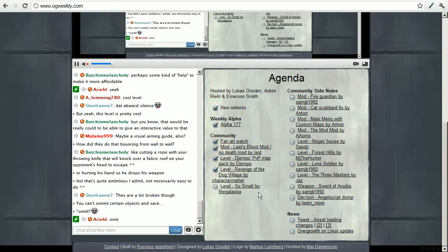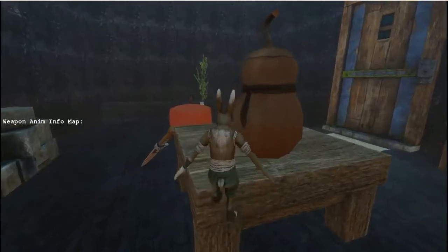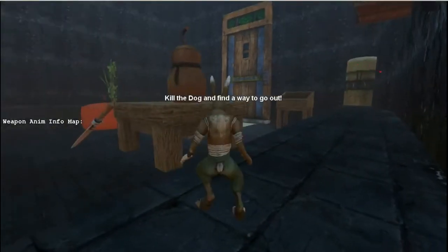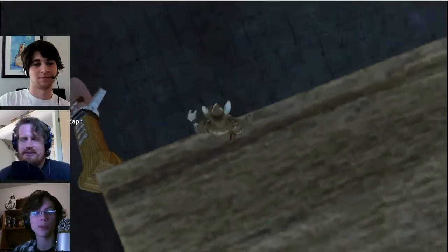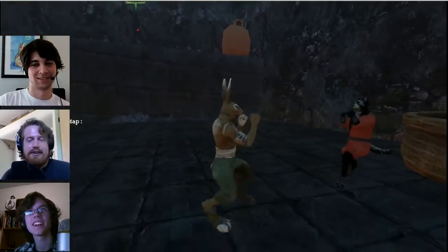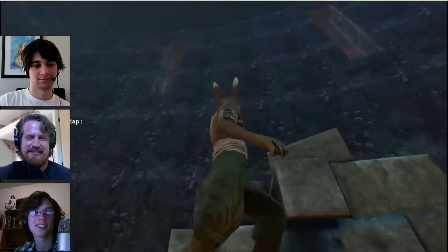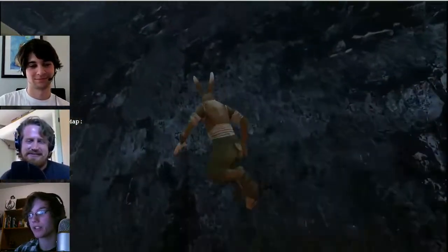Next up we have another level called So Small by Benjalaska. This level is kind of a — well, if you've played Counter-Strike, it's a rats level where you're small and everything else is big. It's a Honey, I Shrunk the Kids level. This is also Benjalaska's first released level. Someone else on the forums, which we'll get to in the side notes, also made a level like this inspired by Benjalaska's level, so we have two maps of this kind so far.